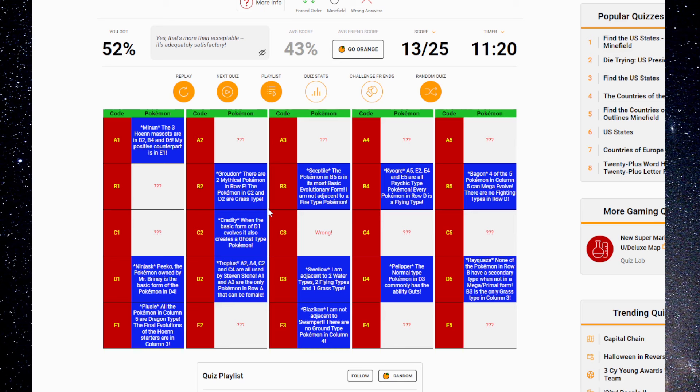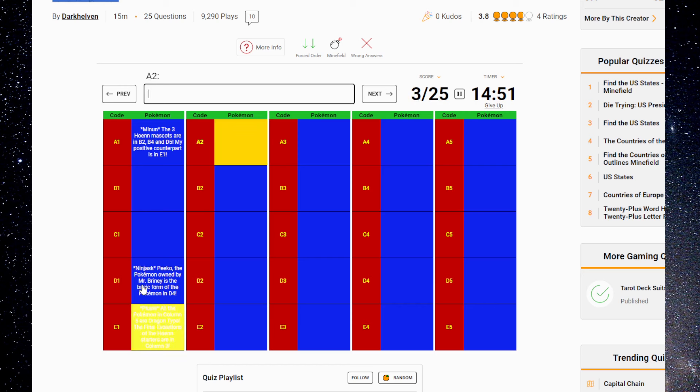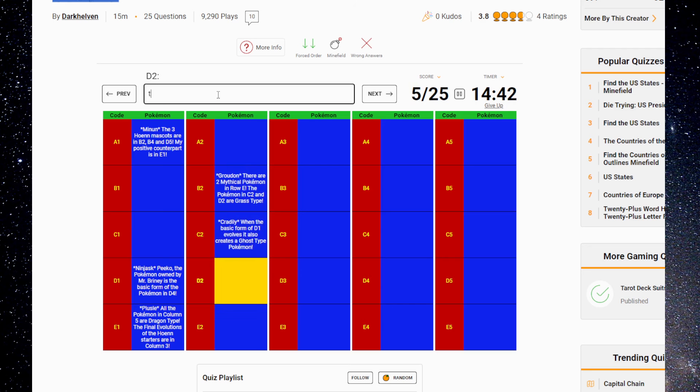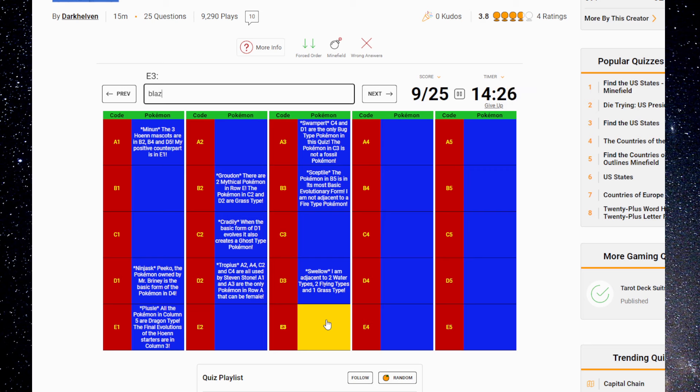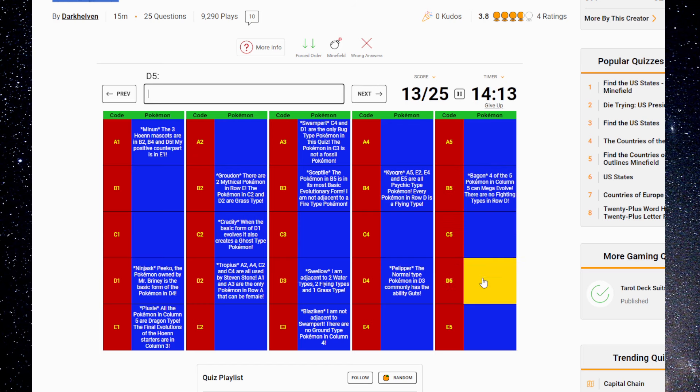I did that flawlessly. And the average score on this is pretty good. There was a whole bunch of more clues I didn't get a chance to read, so it's probably for the best. We'll live with it and move on. Cradily, Tropius, Sceptile. I found Swampert — no, this is Swellow. Swampert's at A3. Blaziken. I hate that I had to guess and check, but it turned into that after getting it wrong. Bagon. And then Rayquaza — that's not how you spell Rayquaza.